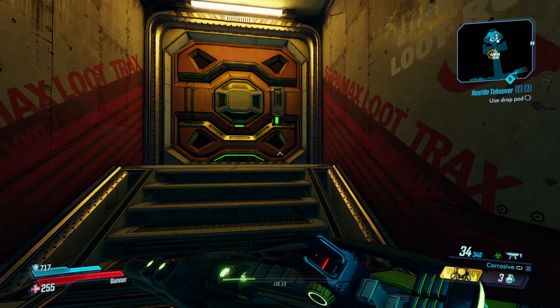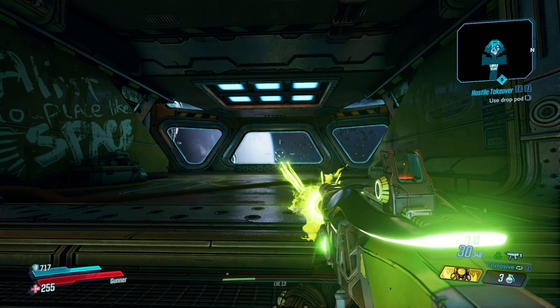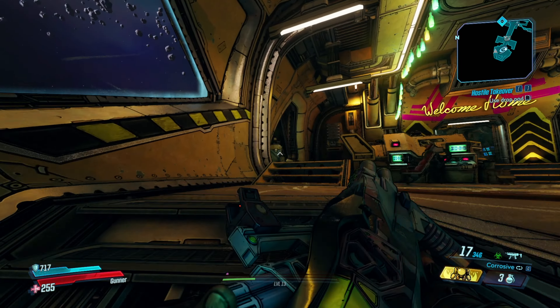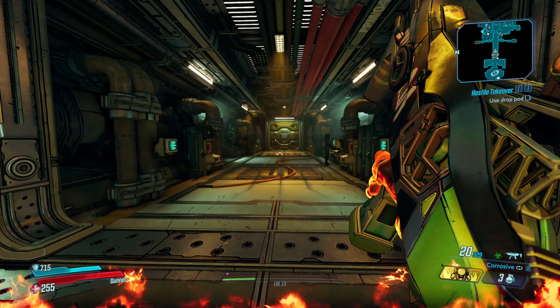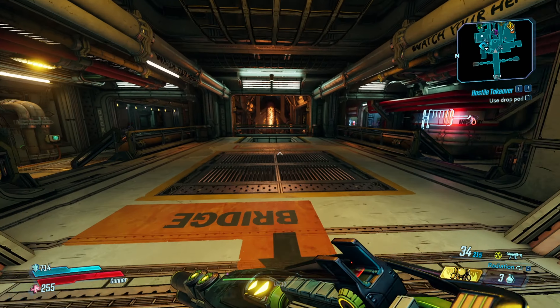They'll give you another couple of free ones. He's getting me a Firestorm. So this is what this gun does — basically the longer you hold the trigger down, the more pellets it shoots, I think to a maximum of nine. But we don't need corrosive — I'll just take the radiation, please.